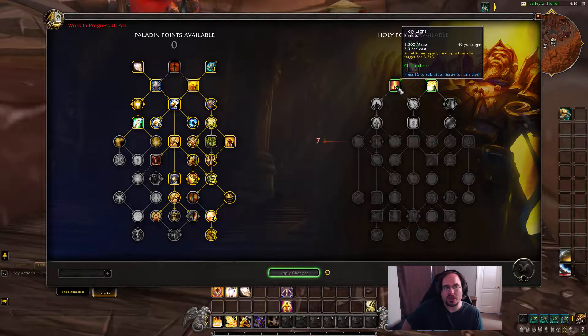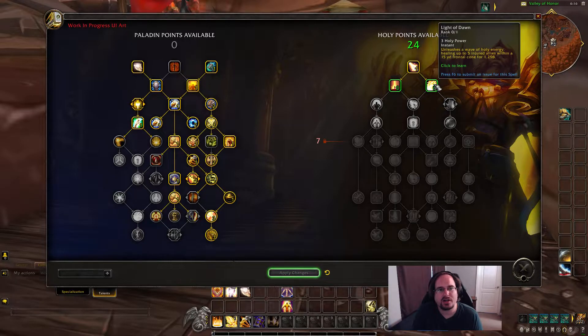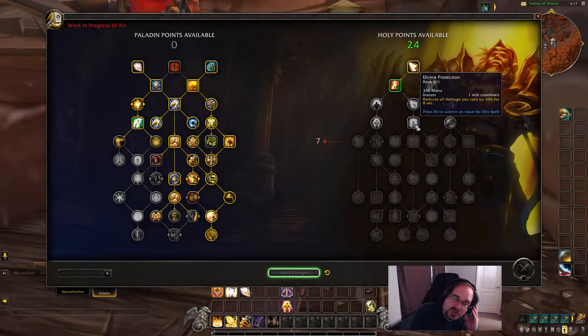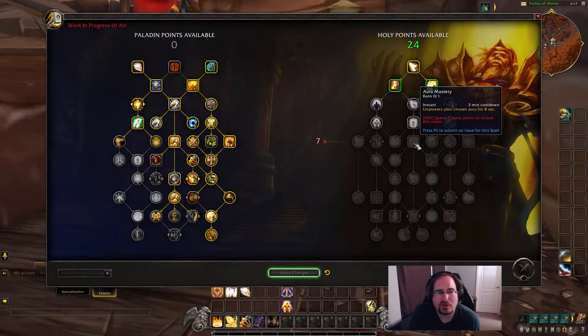We then have Holy Light — a mana-efficient spell with a longer cast time — or we have Light of Dawn, which is a wave of energy that heals allies in a 15-yard cone. I usually like to go with Light of Dawn. We probably end up picking up both, but in terms of how I typically like to heal on a Holy Paladin, I like to do the close-up melee style. Continuing on, we do have Divine Protection — a one-minute cooldown that reduces damage you take. That's pretty solid for leveling. It goes into Aura Mastery, a three-minute cooldown that empowers our chosen aura.